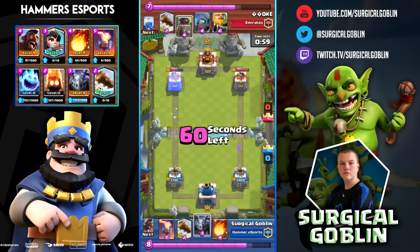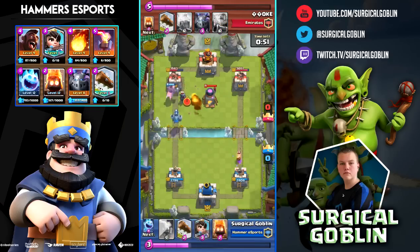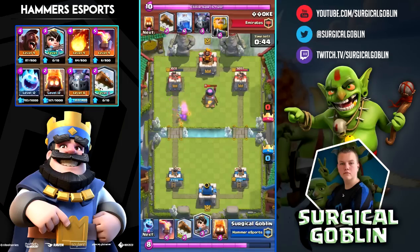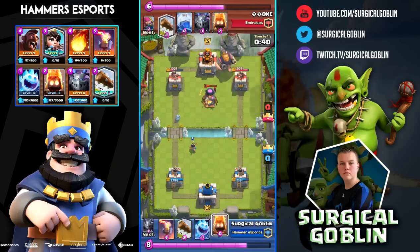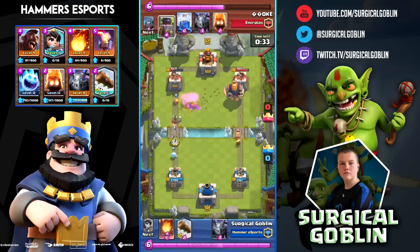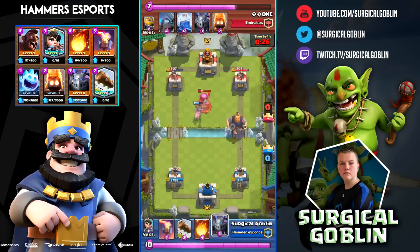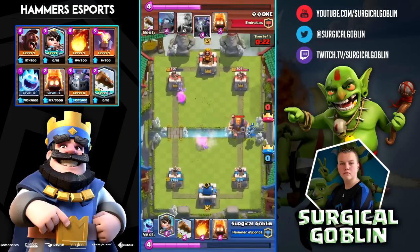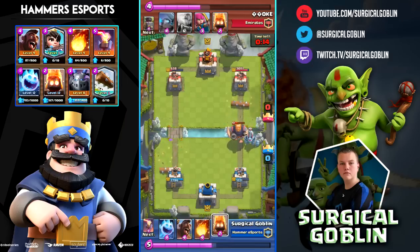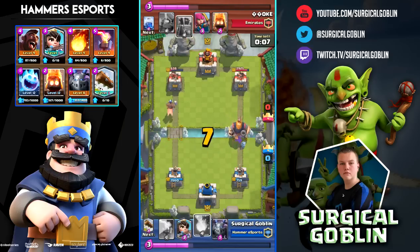I go with Hog Rider and Fireball — my Hog Rider luckily goes for the tower and gets two shots. My Mega Minion cleans up his Mini P.E.K.K.A., which is really nice. He drops Royal Giant in the back, so I drop Fire Spirit since he just used his Log, then Ice Spirit, and Hog Rider again. He drops Furnace and Archers, so I put my Inferno down, but his Lightning at level 7 almost kills it immediately. I drop my Princess — he Logs it — so I Log the Royal Giant and drop Ice Spirit to freeze both, then Fire Spirits to hit both.